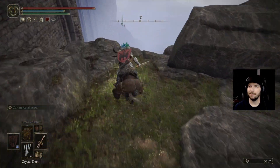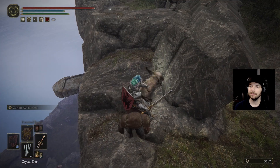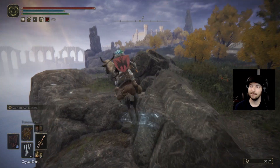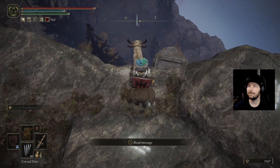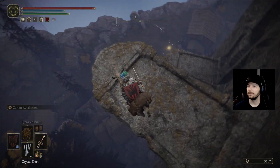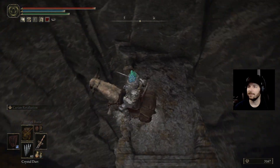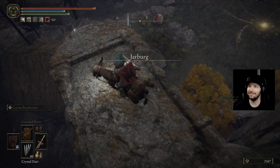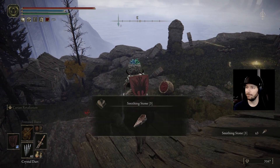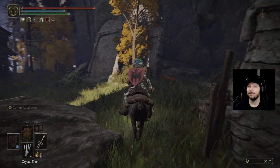Let's see if we can get down there somehow. Look, there's a Site of Grace. I cannot believe this. Probably just drop down right here. There we go. No need to jump — oh! Nikes! Pretty much cleared. Look at that — Jarberg. I can't believe I never found this place.